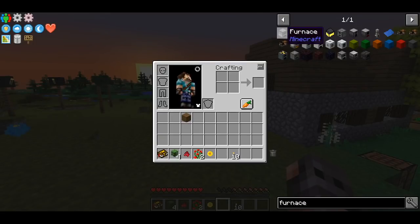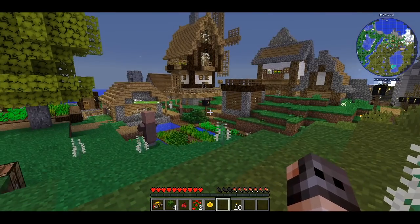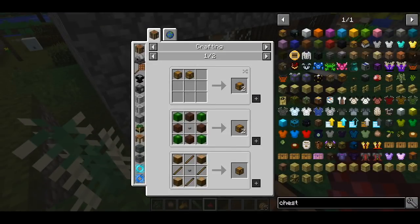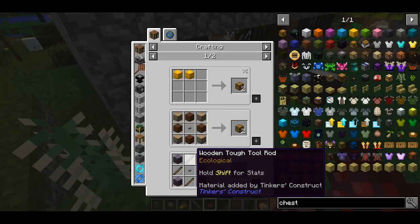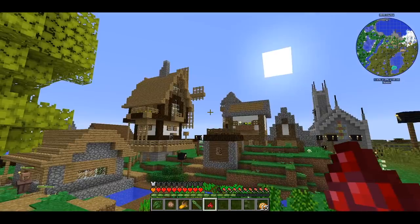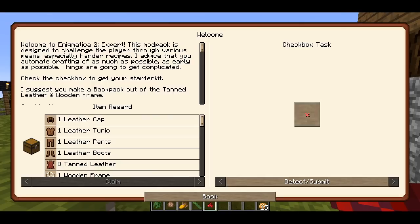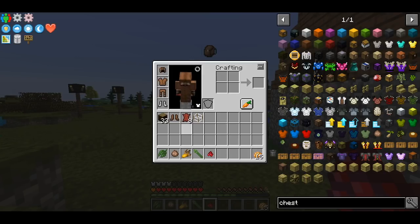I have to gather some resources here because the recipes have been changed and vanilla tools don't work — they have like five durability. Look at the recipe for a chest: it needs treated wood, or I can make it with a tough tool rod. I'm so glad there was a village nearby. There are a few things we have to do, like this quest — the welcome package — which will give us leather armor and leather boots.